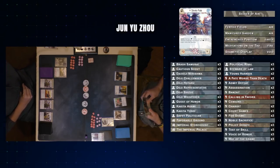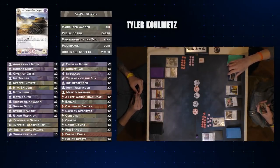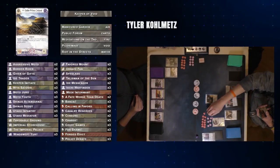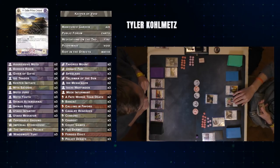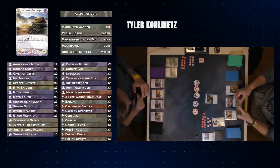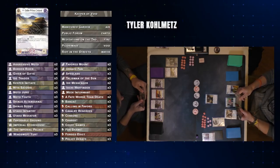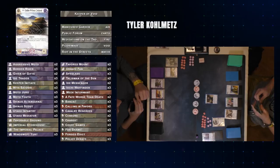On the opposing side with Tyler's Unicorn deck — he's also splashing Scorpion with Fate Worse Than Death and Calling in Favors. He also threw in a Mekin Formant and a Forged Dedic. Nothing too surprising after that.